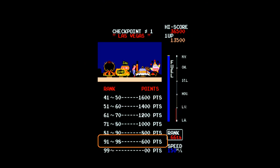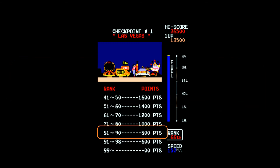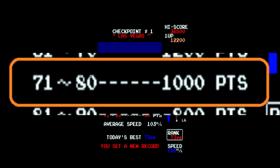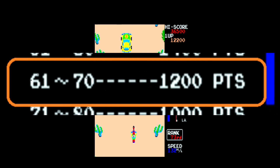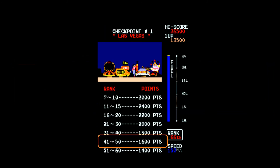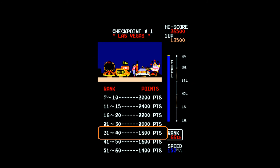Rank-based bonus points are as follows: 91st to 98th earns 600 points; 81st to 90th earns 800 points; 71st to 80th earns 1,000 points; 61st to 70th earns 1,200 points; 51st to 60th earns 1,400 points; 41st to 50th earns 1,600 points; 31st to 40th earns 1,800 points.